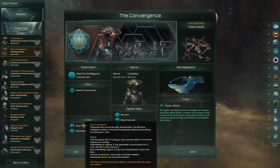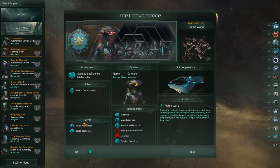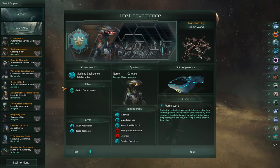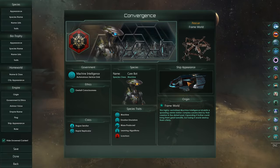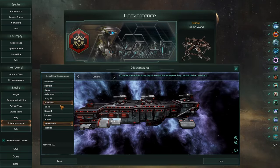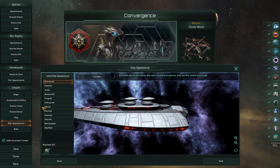In my first test I was playing as the Convergence, the Driven Assimilators, and I think this is the proper way of playing this origin, because you're going to get loads of populations thrown onto your world, and assimilating them is probably a lot better than having Biotrophies, which are only really going to give you Unity, although they will give you a tiny bit of complex drone output — so hopefully, once we have potentially thousands of them, that's going to pay off in the long run.